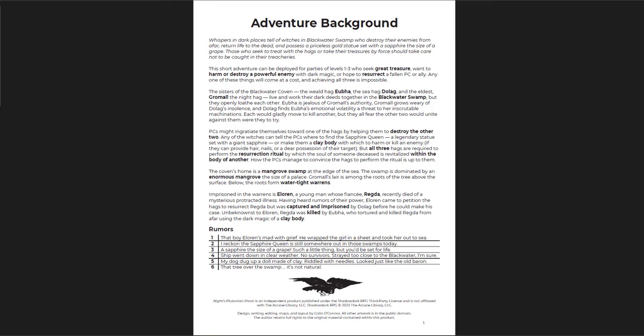The idea here is that there are these three witches — as you might expect — but unlike a usual coven, these ones hate each other and want to kill each other. It's a low-level adventure for levels 1, 2, and 3, and you're dealing with hags: a wheeled hag, a sea hag, and a night hag, which are very dangerous creatures in Shadowdark. You're not going at it alone — probably you're going to get one or two of them to work against the other.